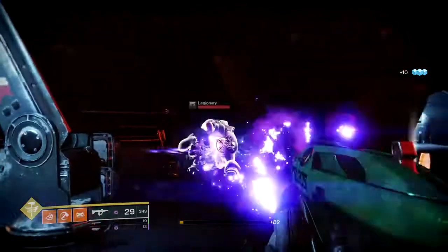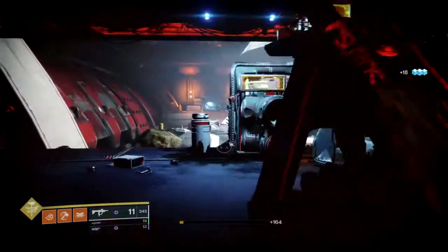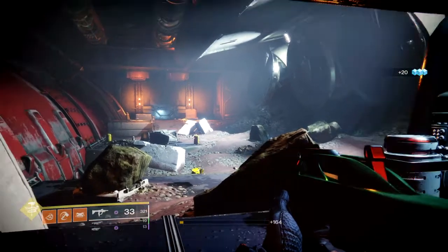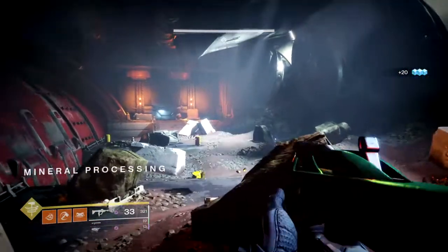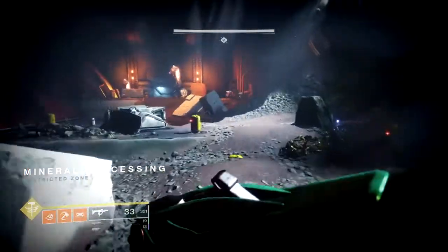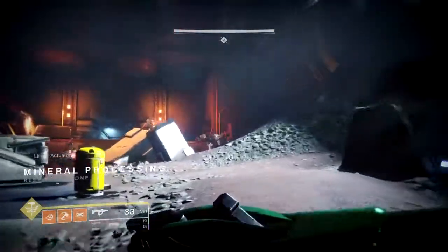Today I have another Titan build focused on the Code of the Devastator, which will focus on turning our Flaming Throne Hammers into an imbued Flaming Throne Hammer with a Tint of Lightning, which, once connected with a target, can turn them into a Lightning Bolt, which can then further hit a group of adds and thus kill two birds with one stone — or hammer, in that case.